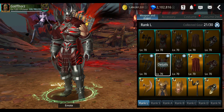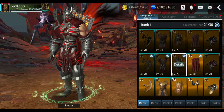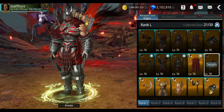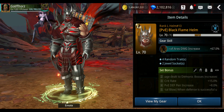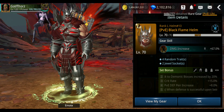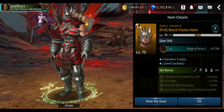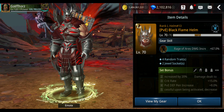Most people start with the PvE set, especially if they don't play much PvP, so they can farm new bosses in Demonic. This set is quite good — it has really good buffs against bosses: PvE defense penetration from 4 pieces at 8%, which increases damage by a lot. Also 15% crit rate and 20% extra damage against Demonic bosses.